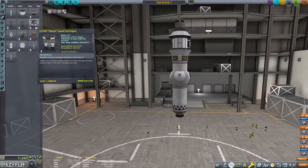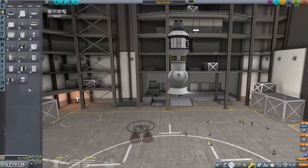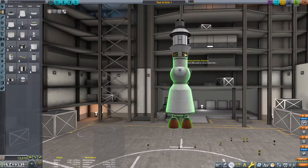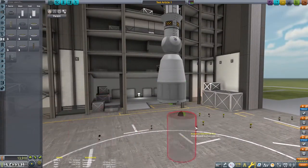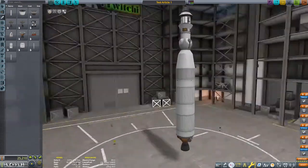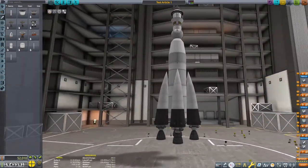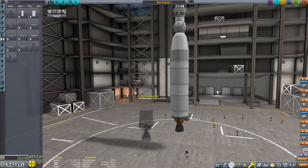A lot of my rocket designs at the moment seem to be using this double-adapter Soyuz-style, twice-changing-of-angles look and I'm really liking it. I've been influenced by Russian launchers for the past 20 years or so. I was wondering about whether to put the bigger tank on the upper stage, but I've decided to split this job down into three separate stages: the payload at the top, the command module in the middle that's going to land and return, and then this bottom stage I'm working on is going to be our get-us-to-Minmus stage.